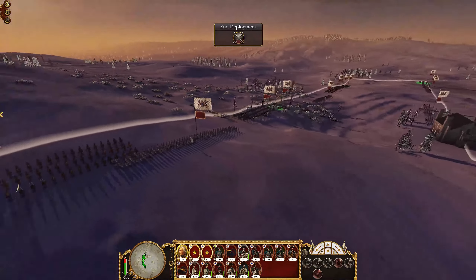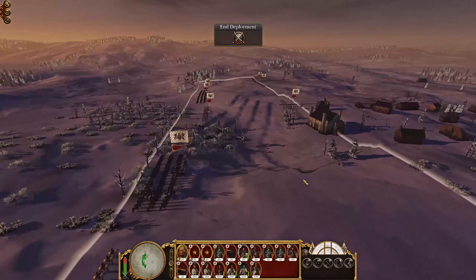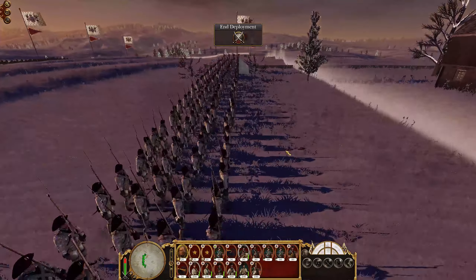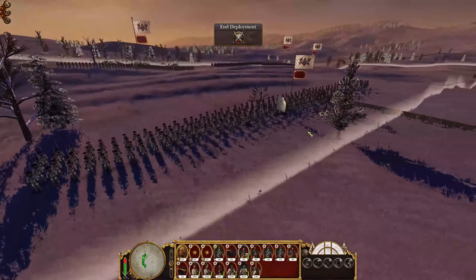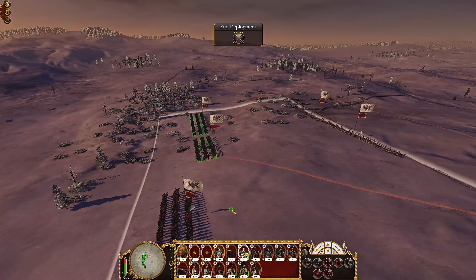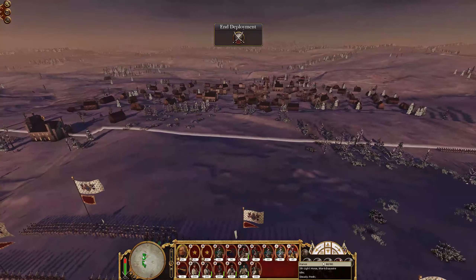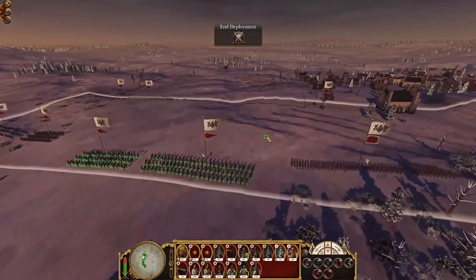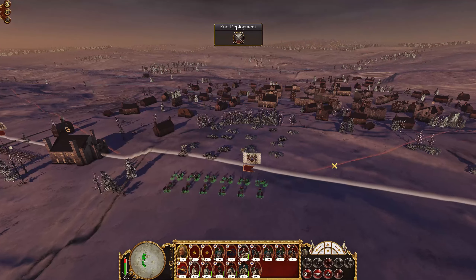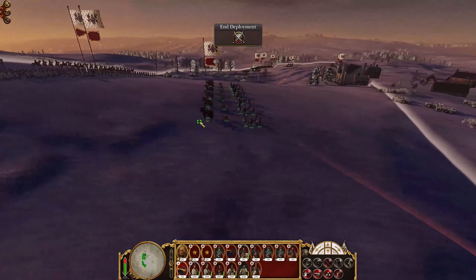Here we have some marshals of France — apparently we have a bloody ton of generals, so we're just going to stick them back there. And yes, there are squids. Beautiful. Here we have a massive, absolutely massive force of cavalry. So we're going to put those on the left. We've got these little fish — let's throw them on the right. And we got even more — let's throw these on the left as well. We have some regular artillery here; let's go ahead and toss these down over here. That should be a decent enough field of fire.